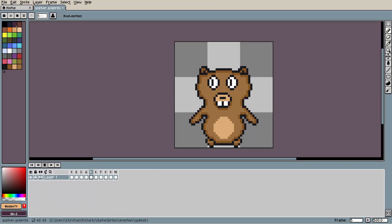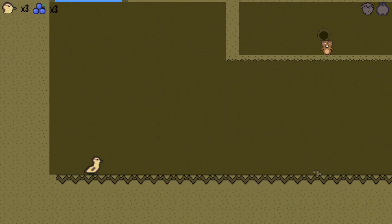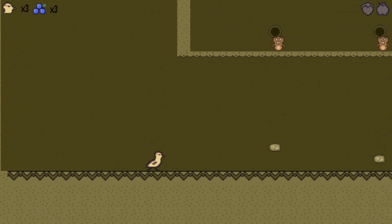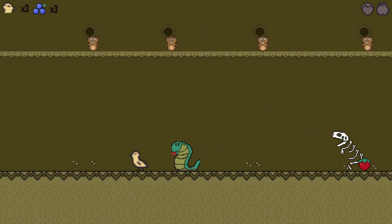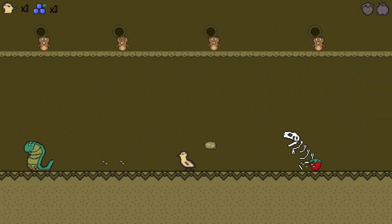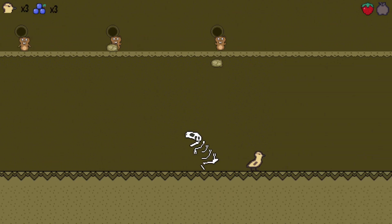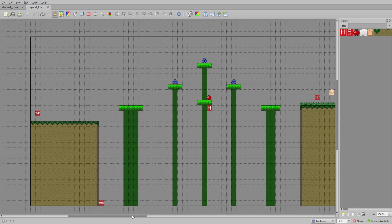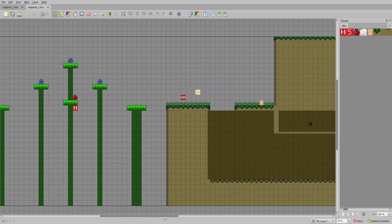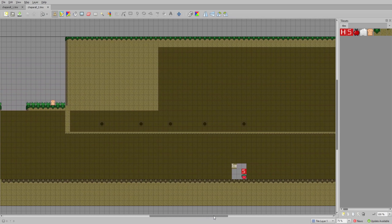This led me to creating the gopher enemy type. As the screen continually scrolls, you'll be forced into a gopher hole and have to avoid the rocks these guys drop at you from above. I really like the particle effect and the screen shake that occurs when the rocks smash into the ground. This level is currently unfinished, but with the addition of the gophers and maybe even the moving platforms, it should be a nice change of pace from the relatively simple first level.